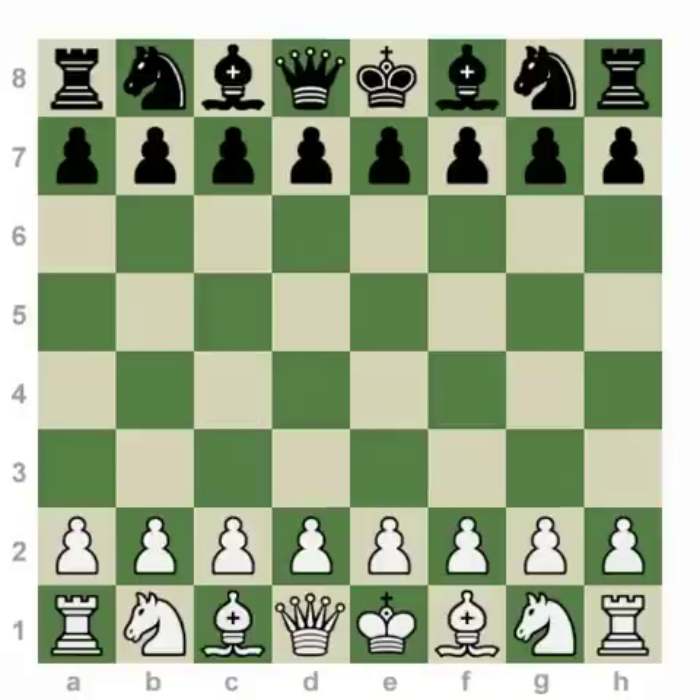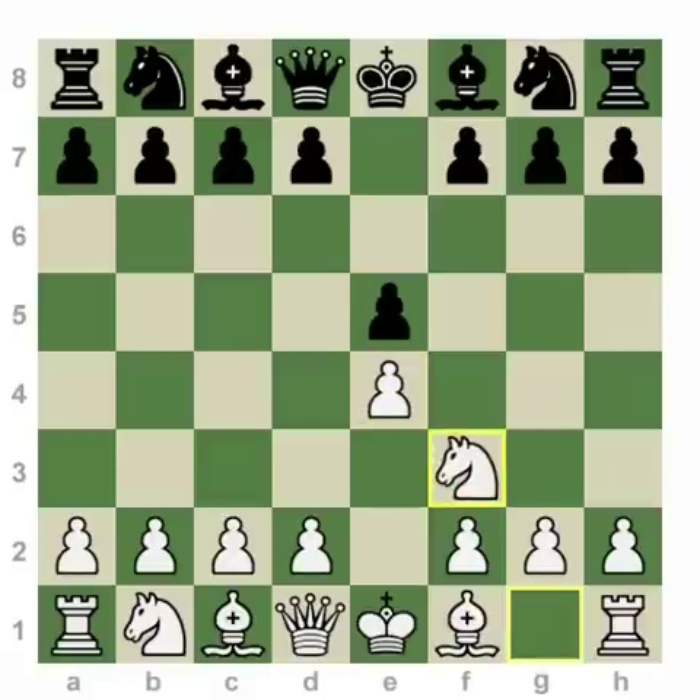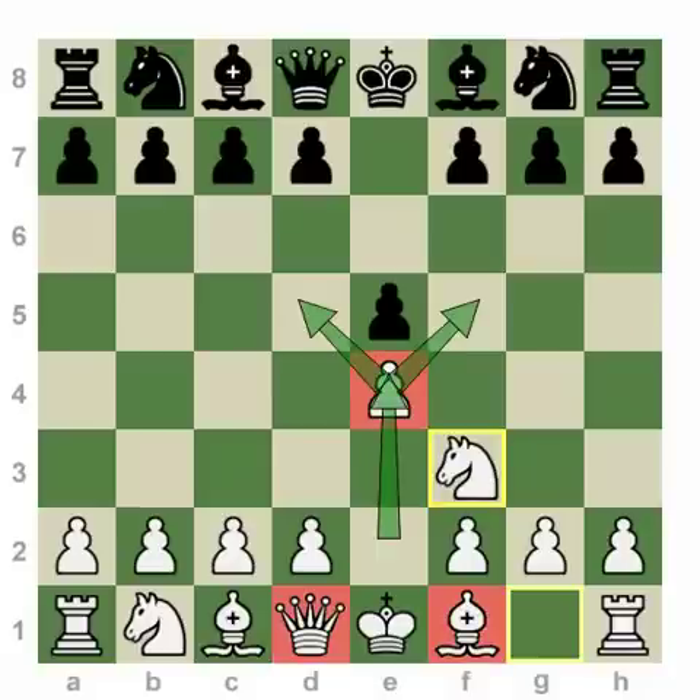Obviously, both you and your opponent will be fighting to attack the center, so achieving a dream position like that is not completely practical. Let's go over a couple of different examples of how players develop, both sides trying to attack the center. Here with the move e4 — expanding, opening up diagonals, and attacking the center.